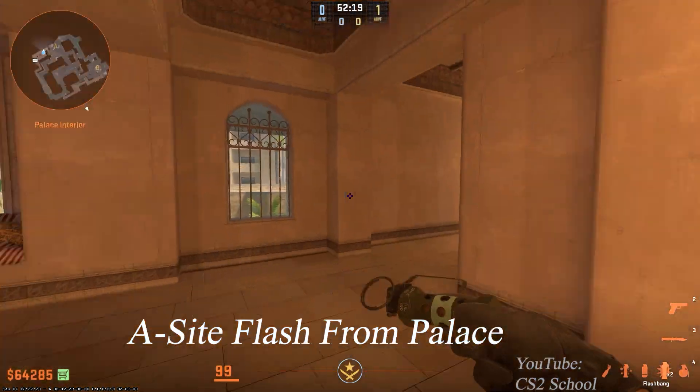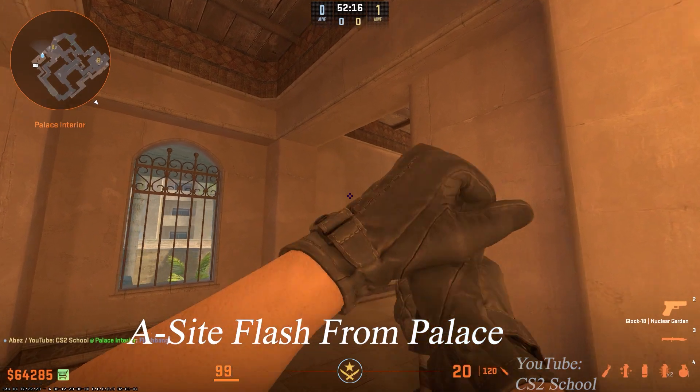Stand in this position, aim at the crack in the wall here, then forward throw to flash A-Site.